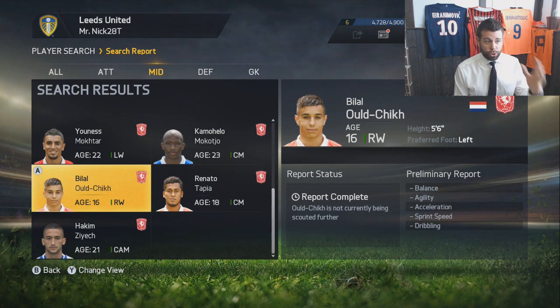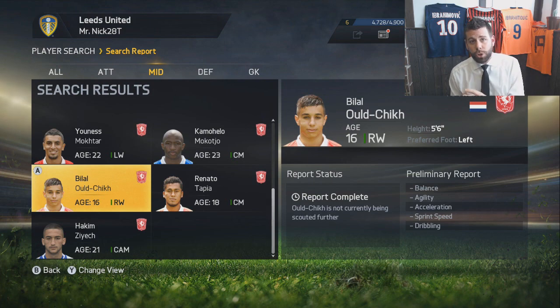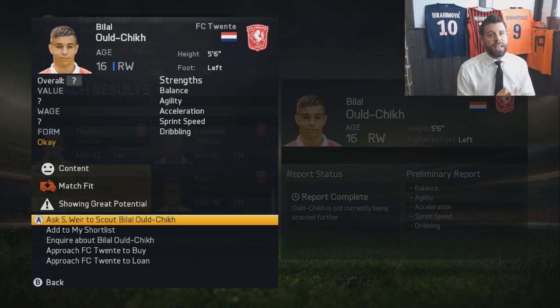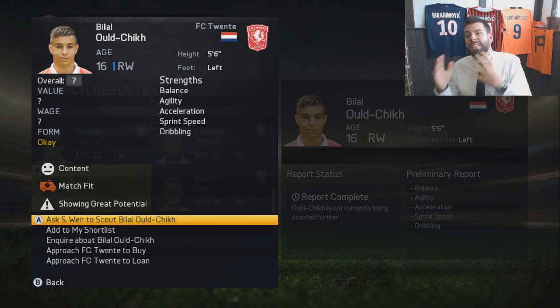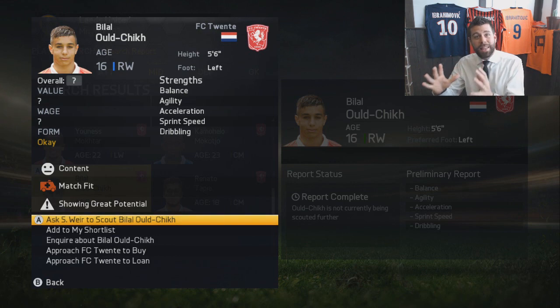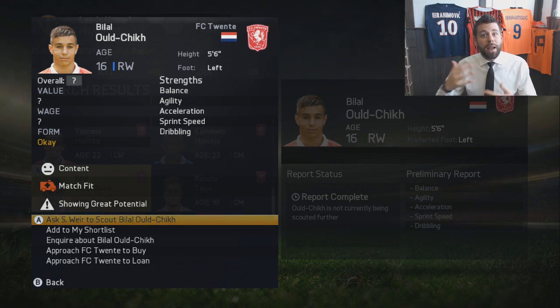I figured out how to work the actual transfer list in terms of finding players — it's glitched right now in the player search so you actually have to go by team and find the players you want. It's really cool if you go on Google and search shining stars in the Eredivisie or promising players in an area — it actually comes out with some really cool news reports that I might include in the videos later on in the series.